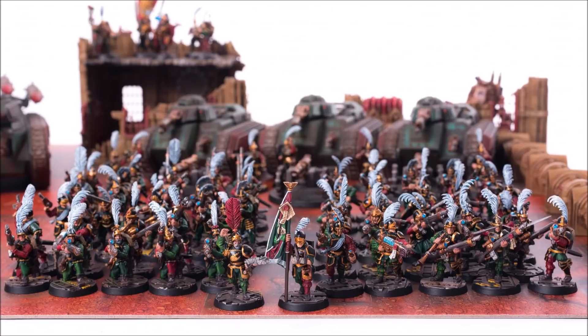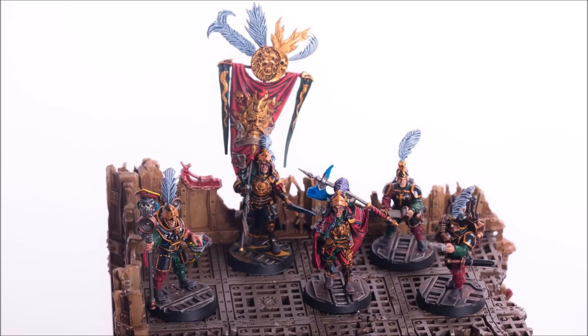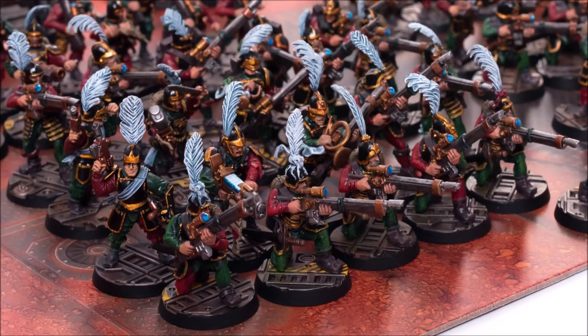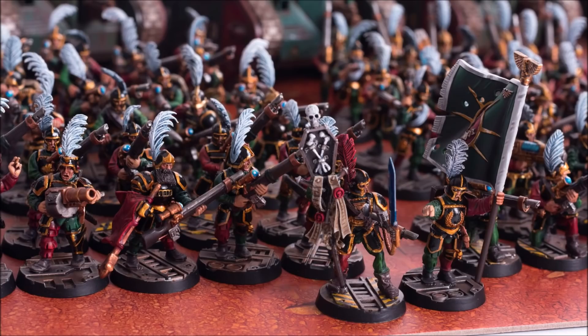One of the biggest changes: they've changed how Bring It Down works. If it's a small vehicle — 10 wounds or less — it's one point; 11 to 19 wounds is two points; and a massive vehicle is three points. So Chimeras and Sentinels are only giving away one point now, while Hellhounds and Russes are giving away two points — which is a decrease. They haven't removed the overlap between Thin the Ranks and Bring It Down, so a Chimera will still give away two points overall — one to Thin the Ranks and one to Bring It Down — but it is a 33% decrease in victory points given away.